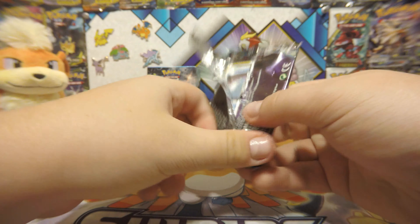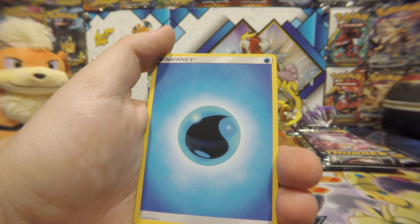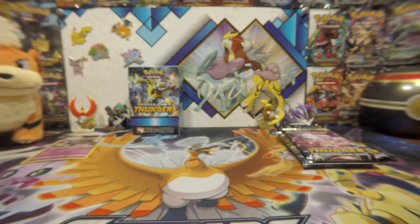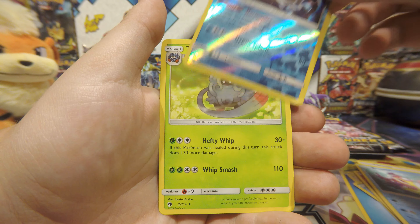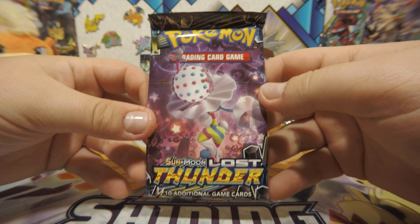I pray we get a little better than what was in that Marshadow box. Yikes — won't get one of those again. Okay, there's Swinub, Slugma, Pikipek. There's our reverse. And our luck continues — Tangrowth, regular rare.